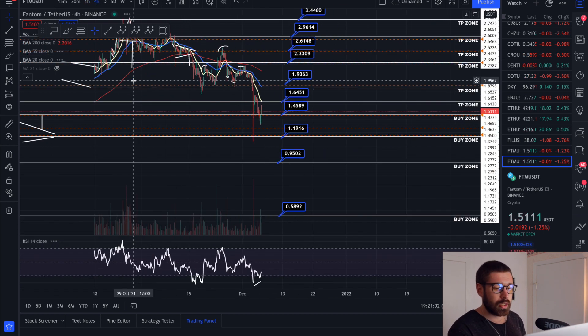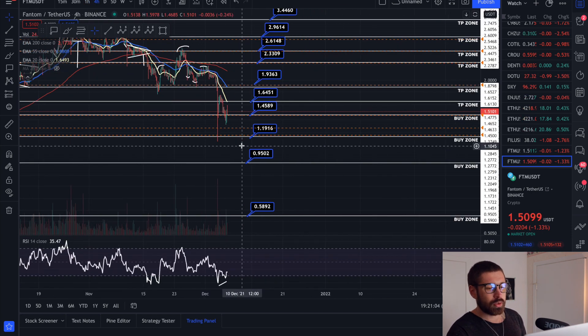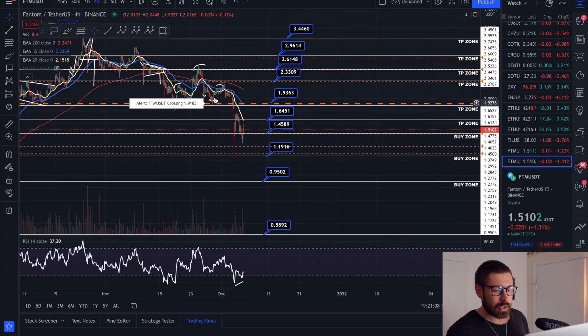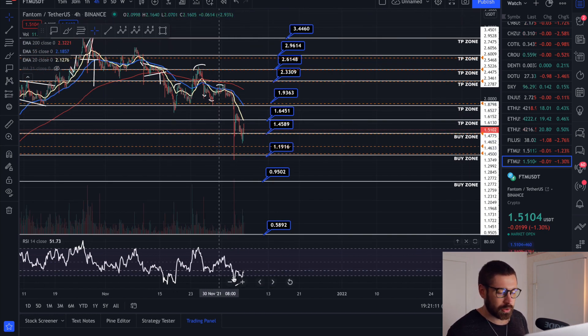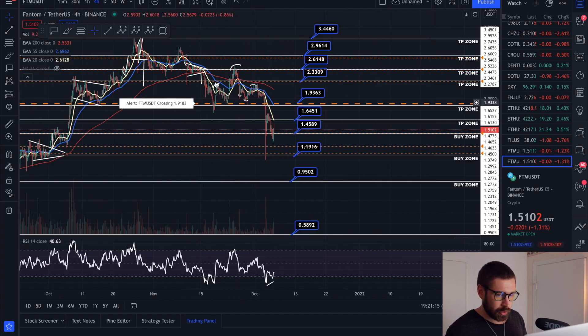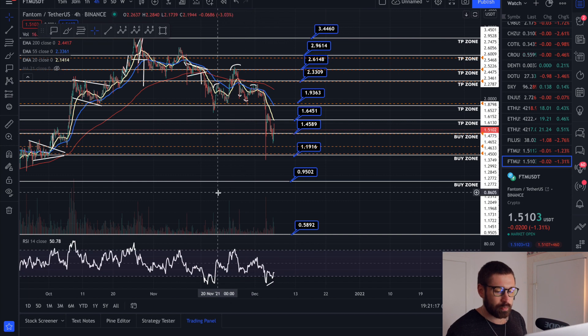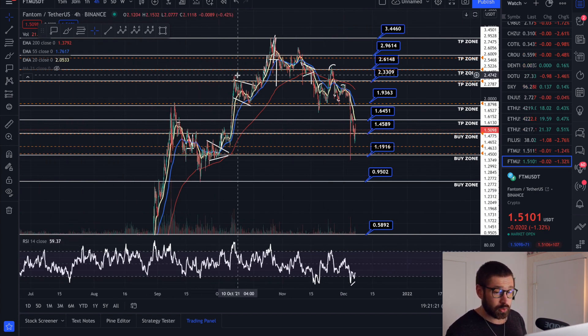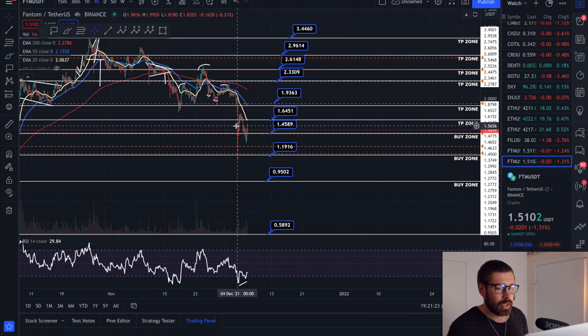If we come over to the four-hour time frame, you'll see a bullish divergence there as well. We're underneath the EMAs, but I think some bullish pressure should step in here and push us back above the EMAs. We're completely oversold — and as you saw here previously, when we were oversold, we got a nice big bounce back to the upside.